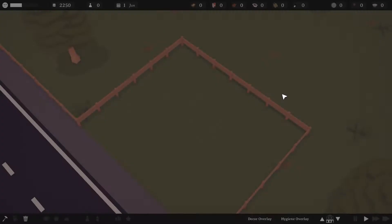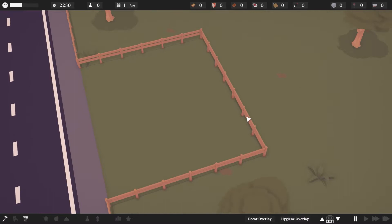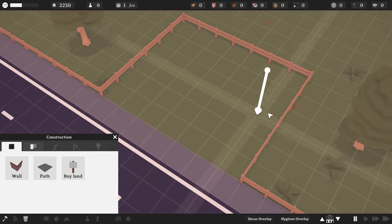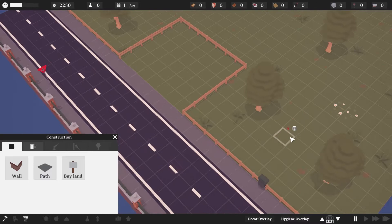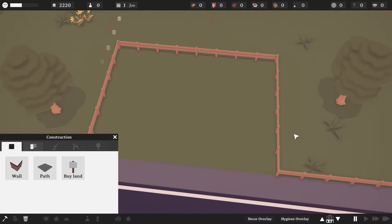Hey guys, welcome back. Today it's 6 a.m. and my neighbors right through the wall are having a massive party, blasting music. I can hear at least four people constantly yelling, so I'm having a great time. Needless to say I cannot sleep, so we're here and we're going to be playing Tastemaker today in sandbox mode. It's a global pandemic but it's a great time to have a party next door.